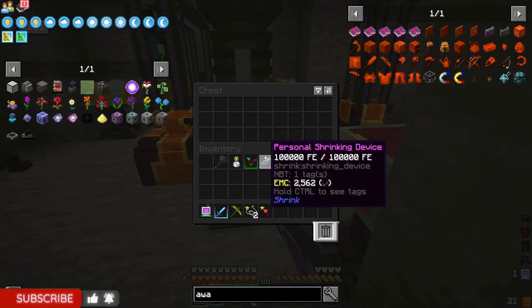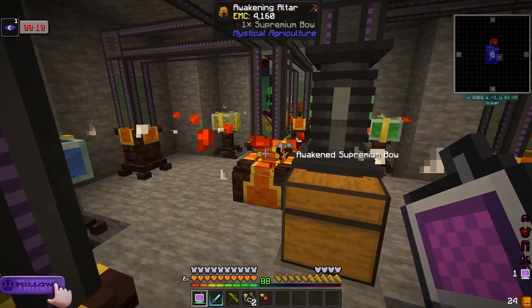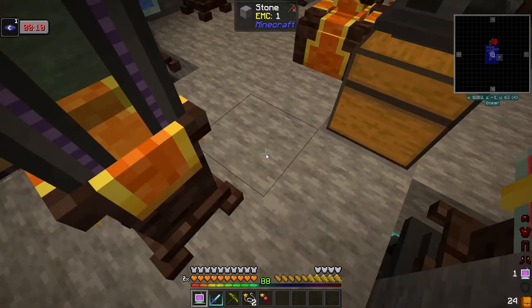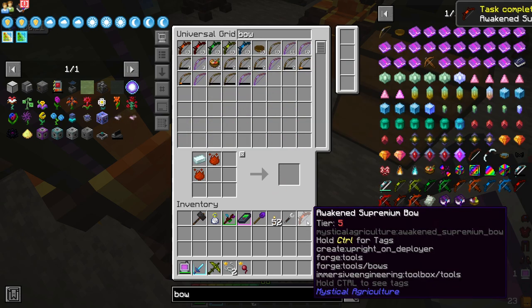Okay guys, we're going to hop into this episode. I set this up so I can make my Awakened Supremium Bow here. If we type 'Bow', we should see the Awakened Supremium Bow.